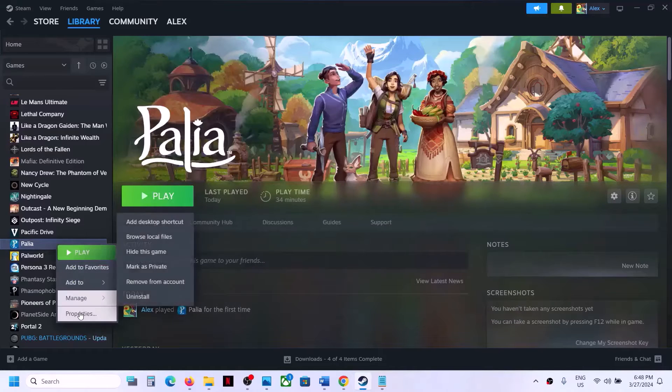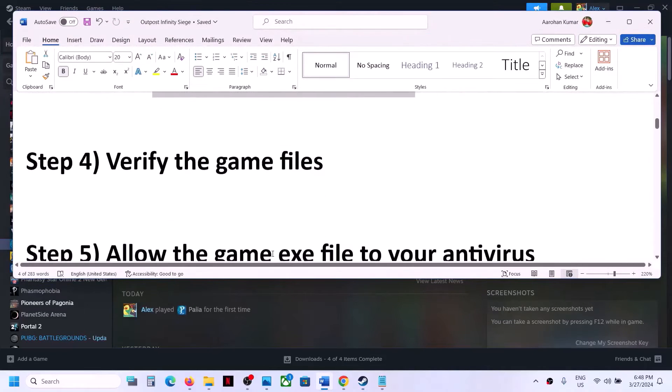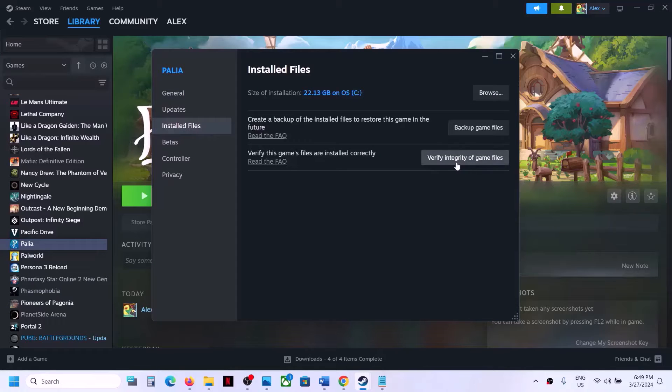If that does not work, try '-dx12' and launch the game. If still not working, you can remove the launch option. The next step is to verify the game files — right-click on the game, select Properties, go to the Installed Files tab, and click on 'Verify integrity of game files.' After the verification, launch the game.